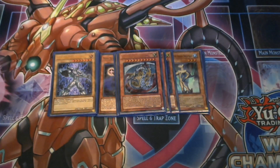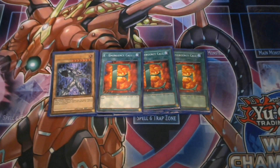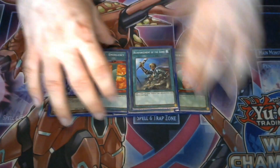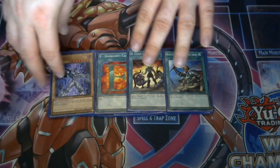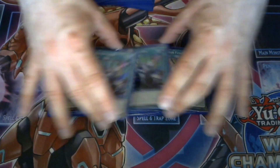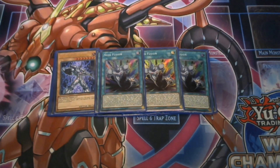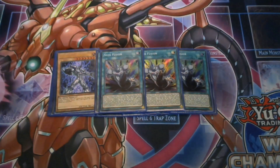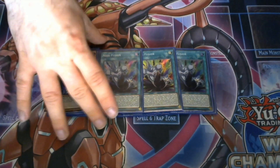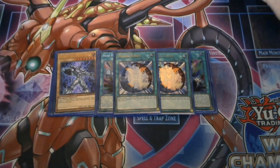Moving on to spells: for searches, Heroes have tons of searching, so we play three E - Emergency Call, one A Hero Lives, and one Reinforcement of the Army. We max out on as much search potential as possible to help go off with fusion plays. Three copies of Neos Fusion — just an amazing card for Heroes in general for the potential plays you can pull off. It's as powerful as Destiny Fusion for Destiny Heroes, arguably slightly below it, but still amazing. Two copies of Miracle Fusion let you fusion summon from the graveyard for big powerful plays alongside Grand Merge.